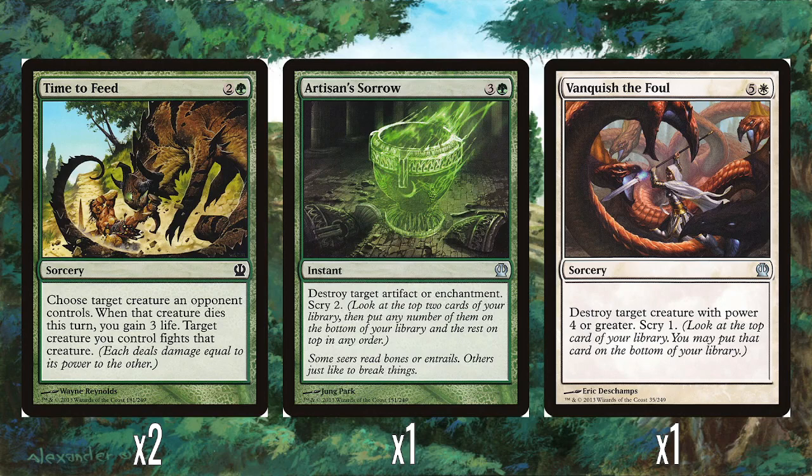The rest of the deck is kind of just utility. A single Artisan's Sorrow — three and a green, basically Naturalize but with Scry two, it's fine. A single Vanquish the Foul — I think this is so expensive. Five and a white, destroy target creature with power four or greater and Scry one. It's six mana at sorcery speed, conditional, and you only get to Scry one. You wouldn't be unhappy to see it if you're staring down something with power four or more, but paying six mana for it is rough.